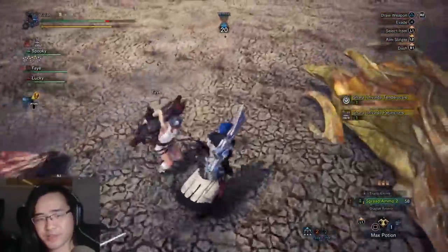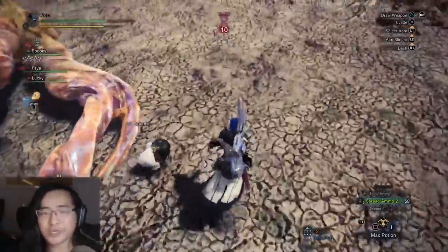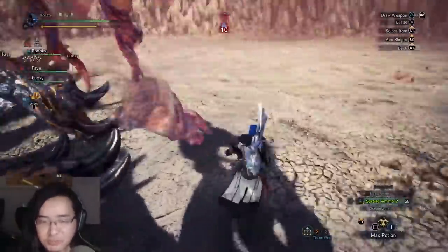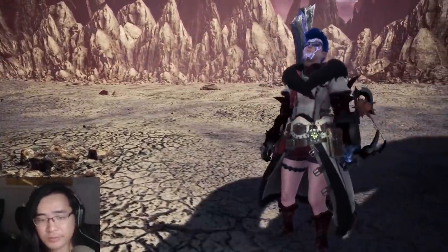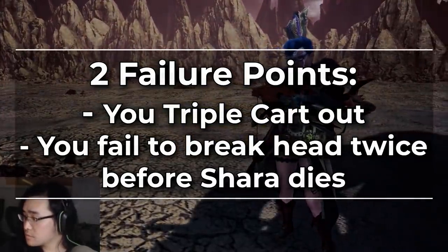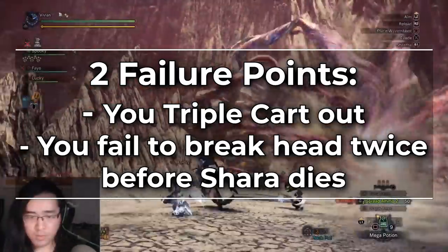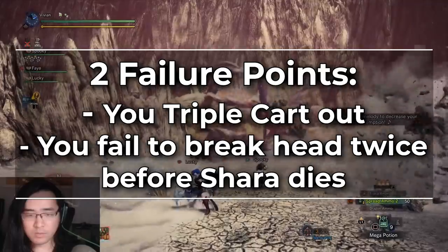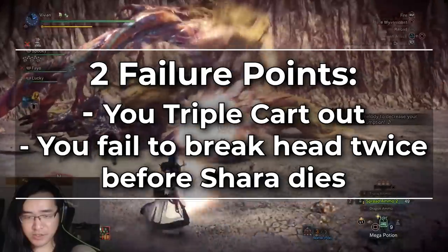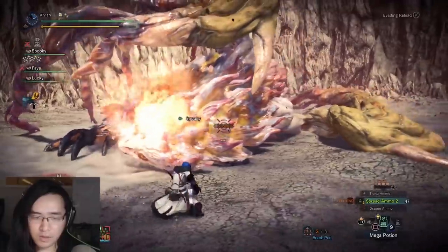So first off, let's talk about our failure points. The chance of getting either a gem or a Tender Plate from rewards is so small, you really do have to get the scalp broken off to efficiently farm Shara weapons. For these farming runs, you can pretty much consider there to be two separate failure points. A is the obvious one - you triple cart out of the quest. B is simply completing the quest by killing her but not breaking the scalp off in time. If you don't get the scalp carves, you've basically just wasted 10 to 20 minutes, not to mention wasting one of your two chances to farm her.